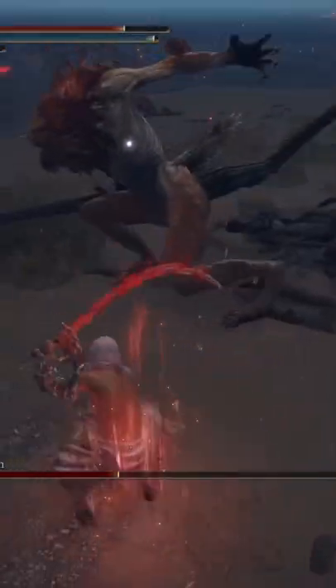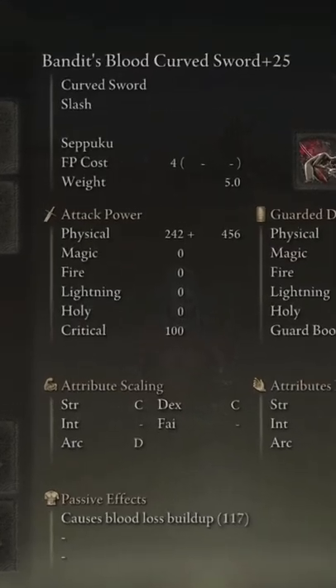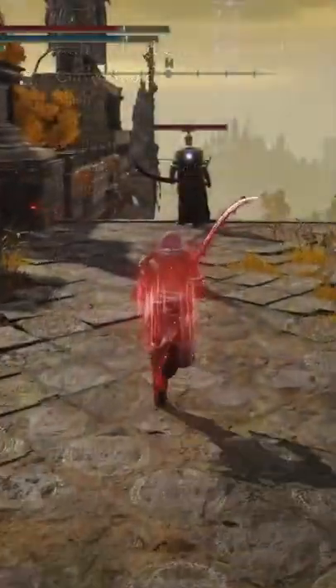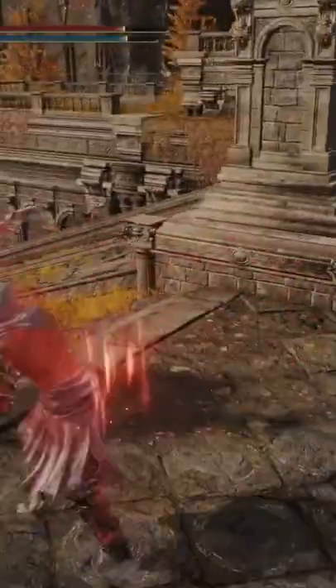This is probably one of the best rare weapons in Elden Ring, and you've probably never seen it. The Bandit's Curve Sword is an incredibly good weapon, and with Curve Swords being the second quickest class to stack bleed, this weapon can do some absolutely insane DPS when paired with Seppuku.